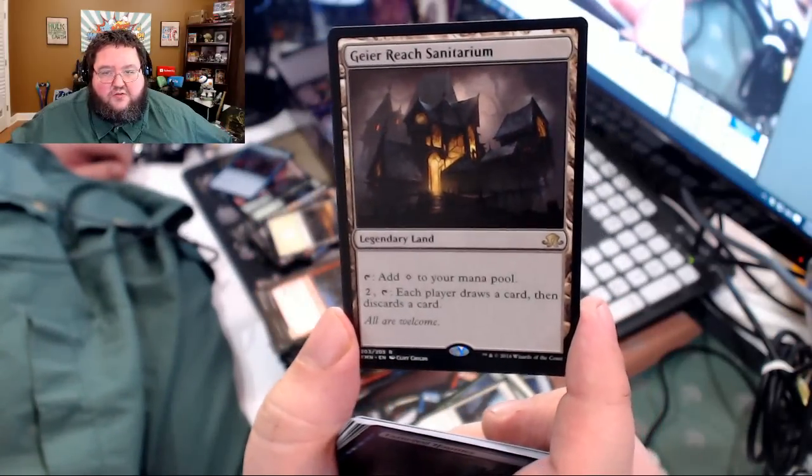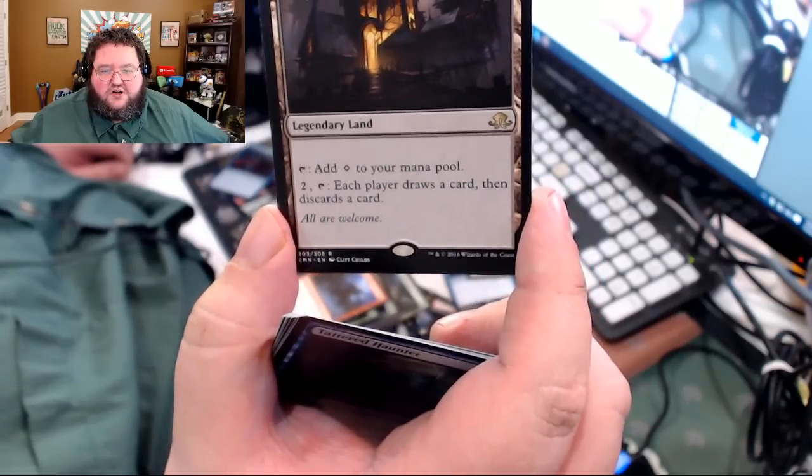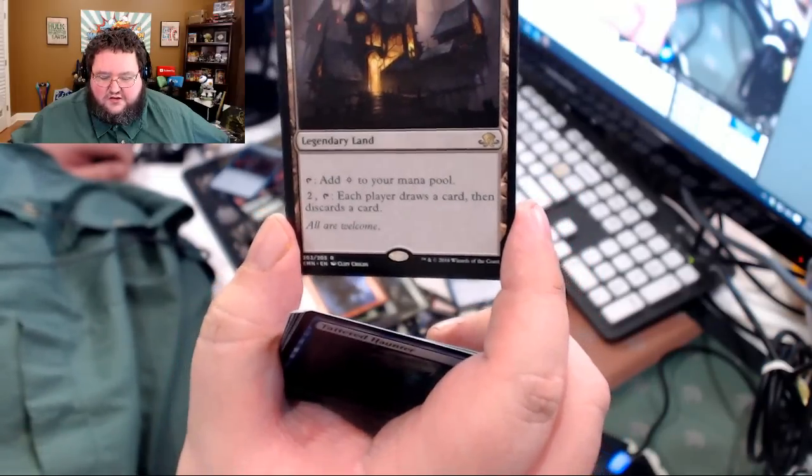Here is Geier Reach Sanitarium. Tap to add colorless to your mana pool. For two mana, each player draws a card and then discards a card. Pretty cool, pretty fancy. Where's the money we're looking for? We're looking for Planeswalkers and mythic Angels — I think those are the big money cards out of the set.